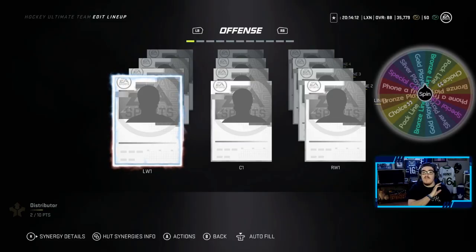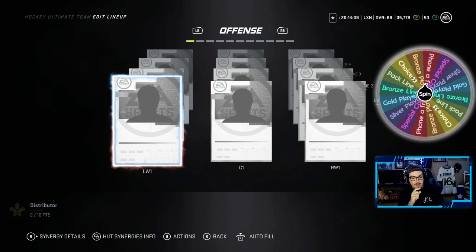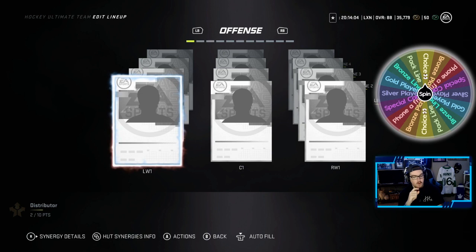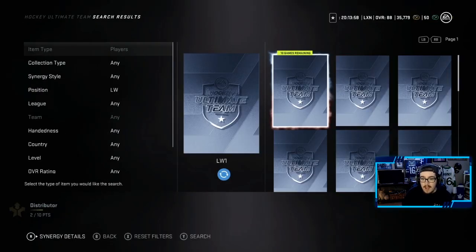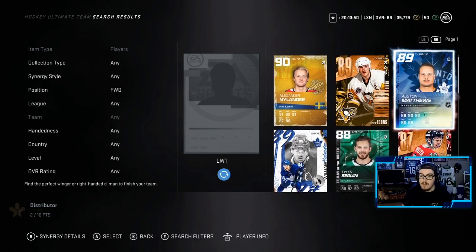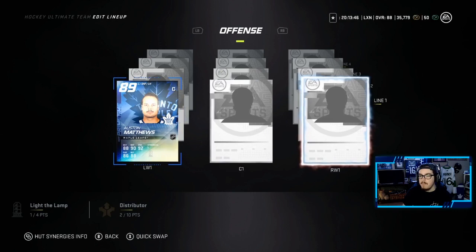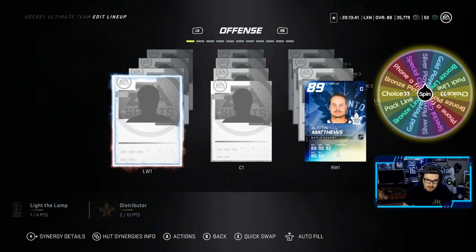We have a blank screen and we're spinning the wheel for the first time to see who our first player will be. We get a choice — I like that. We're doing forwards first, and my favorite player I've been able to use is Austin Matthews, so I'm going to slot him in on the first line left wing, maybe potentially center. Not bad for a first player. Spinning for the second time.